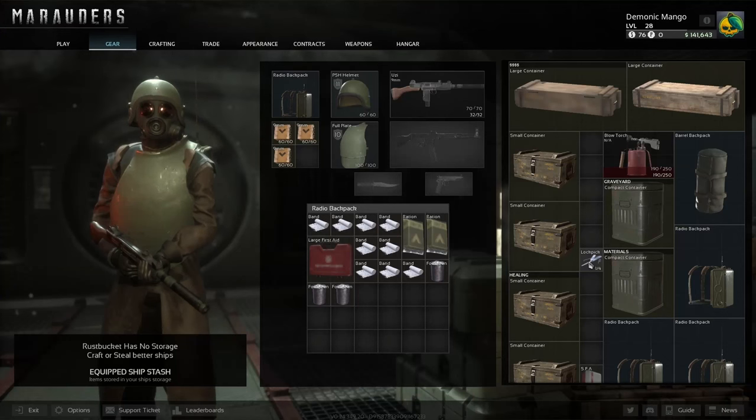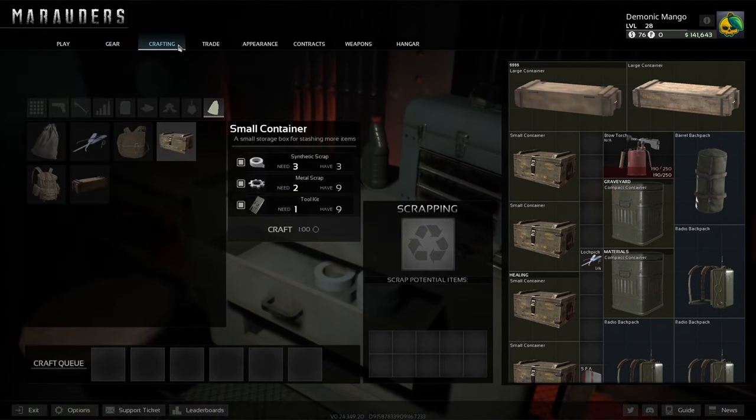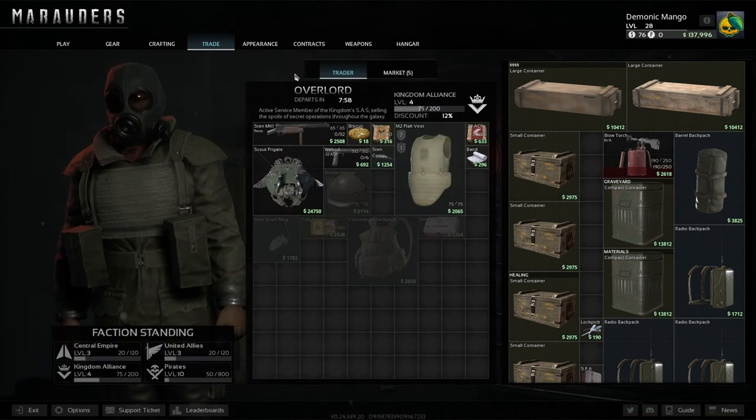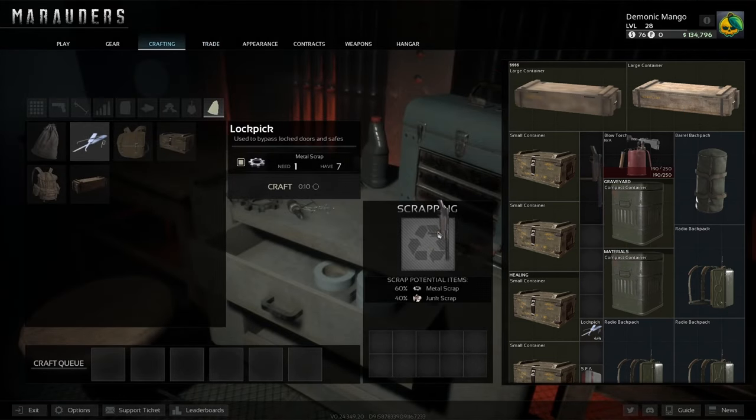Before we go into a raid, make sure to bring lockpicks. I usually bring three to four lockpicks. If you don't have lockpicks, you can craft them — it's fairly cheap. It only costs one metal scrap. If you don't have metal scrap, you can go to the trailer, buy weapons, and go to the crafting tab.